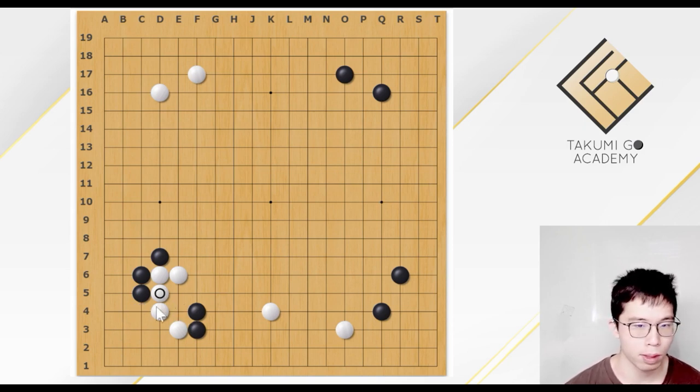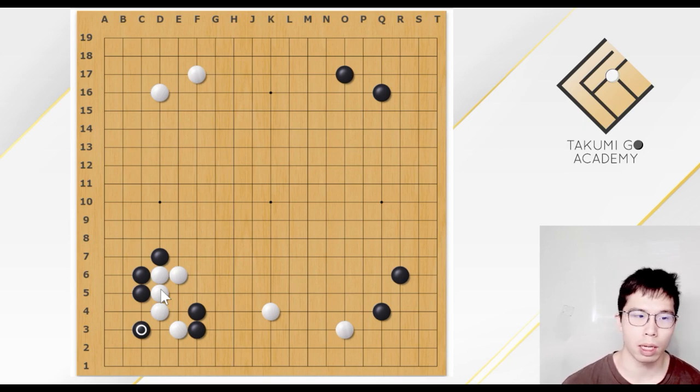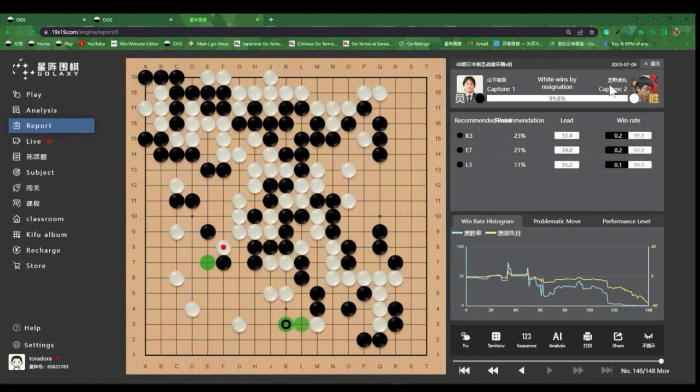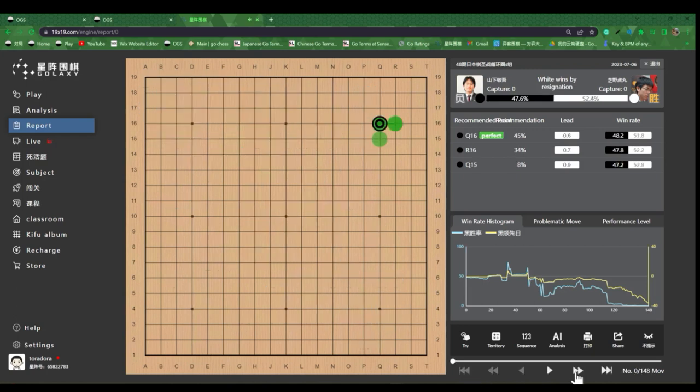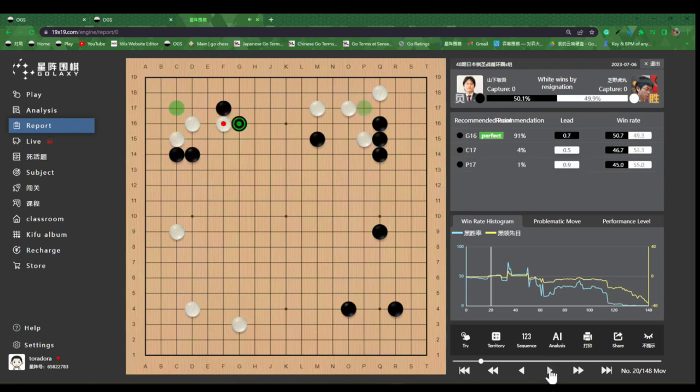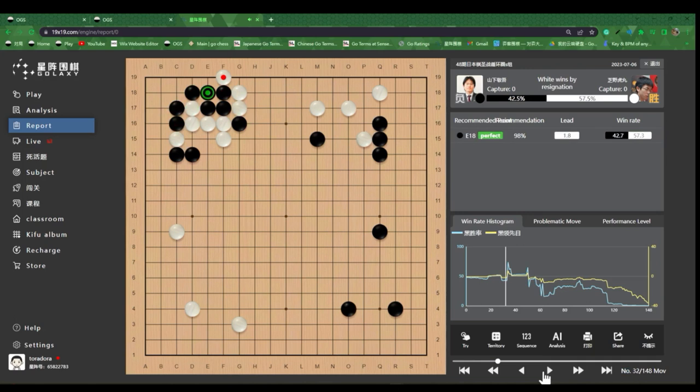Here, Black may also want to play the jump. But the jump would lead to a very complicated variation. I saw a professional game yesterday that played the same variation. This is a game between Yamashita Keigo and Shibano Toramaru in the Japanese Kisei League S. They played this variation at this corner — so this is actually quite common. Here, Black plays a double approach, and White chooses to play this diagonal move and attach. So even for professional 9-dan players, they try to use this variation. And after this, Black plays this jump, leading to a very complicated fight.